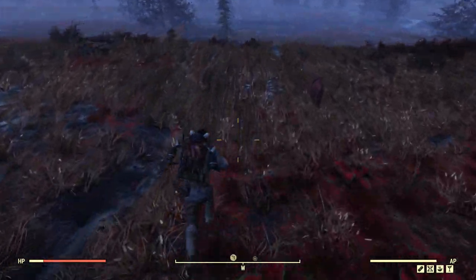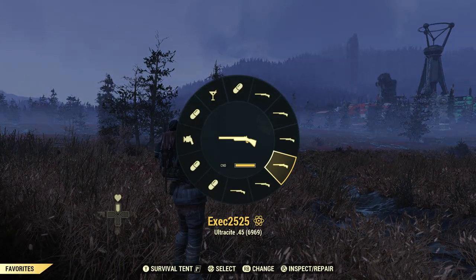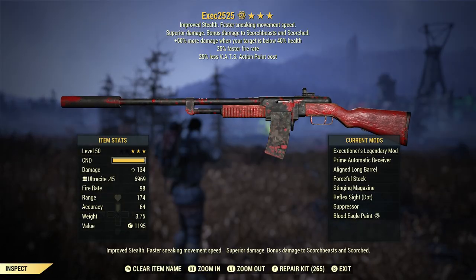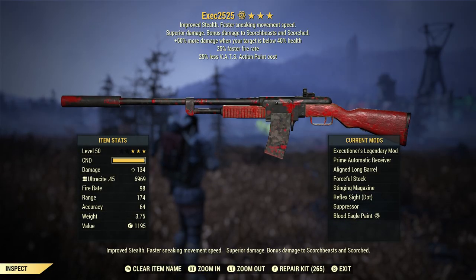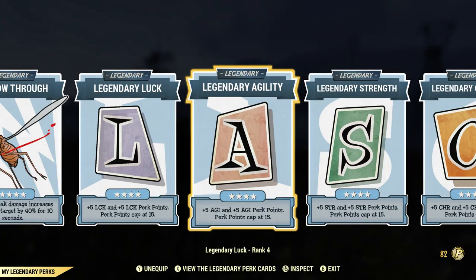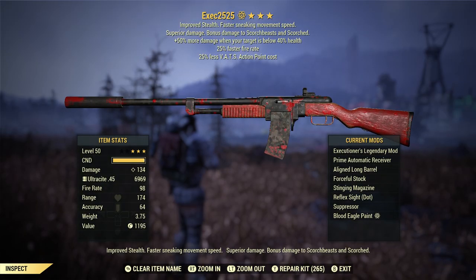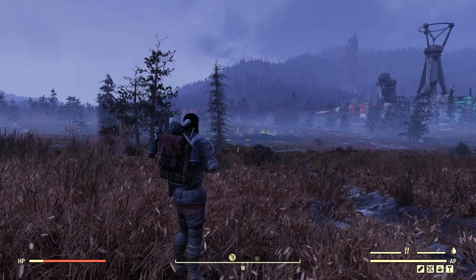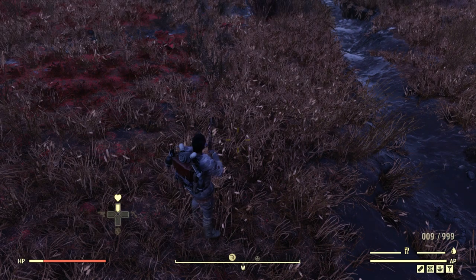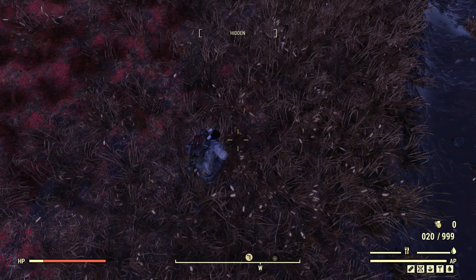If you don't have Bloodied, Executioner's is another option — below 50% health, the target takes 50% more multiplicative damage. My target is below 40%, so this 50% stacks with Tenderizer's 10% and Follow Through's 40% more damage for 10 seconds. So 40% stacks with 10% stacks with 50% when your target is below 40%. All of that is multiplicative.